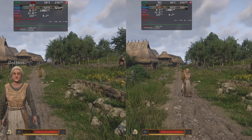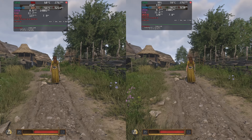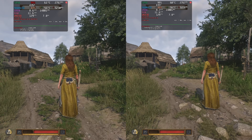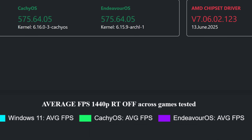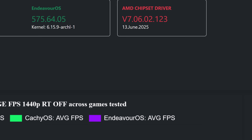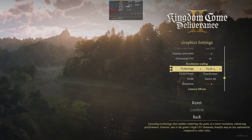I will focus only on meaningful side-by-side runs, where I show the graphics settings used alongside averages and the 1% low values. In the charts for each resolution, I will include the Windows 11 results so you can paint a better picture. I will start with raster games and then move to ray tracing and path tracing games.